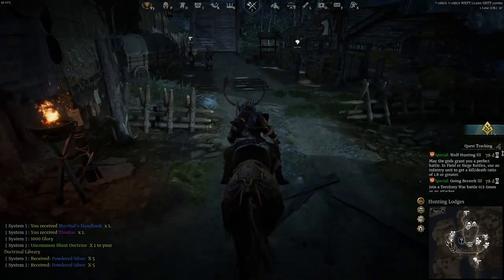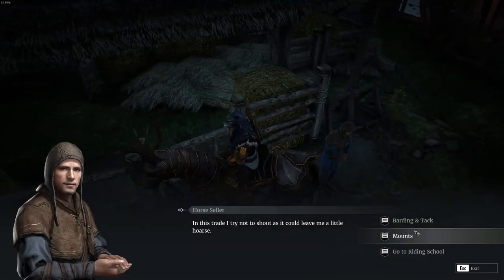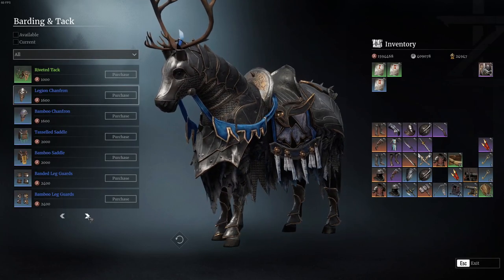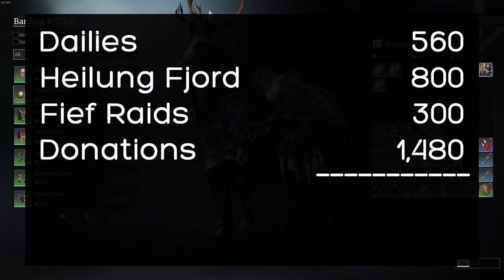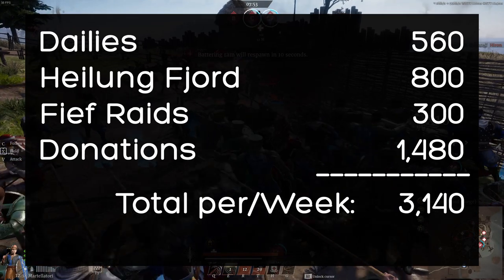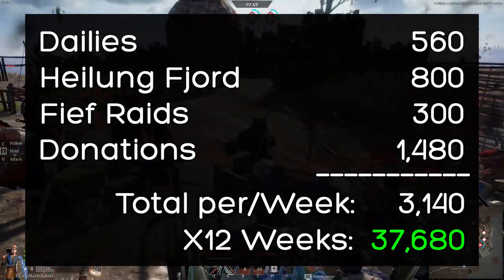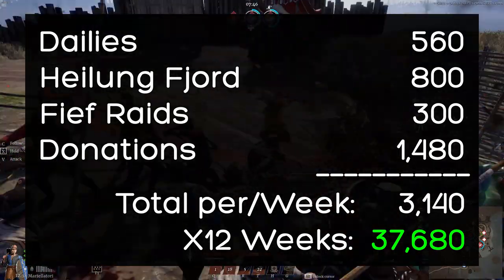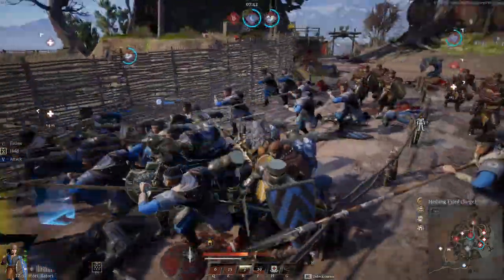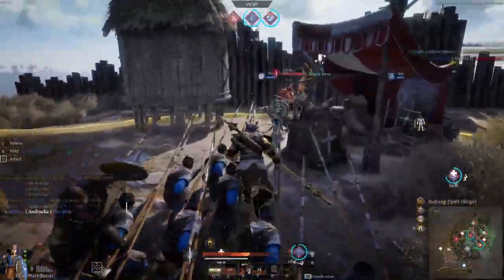I'll try to do a separate video talking about optimizing your donations, so subscribe for that. For now, donating equipment you don't want or buying some blue horse gear to donate are not bad options. If you manage to do everything in a week, you can earn up to 3,140 Favor per week, meaning across 12 weeks that is 37,680 Favor — not including the special questline. This means you can earn well more than the most expensive item in the store, which is locked at 27,000 Favor.